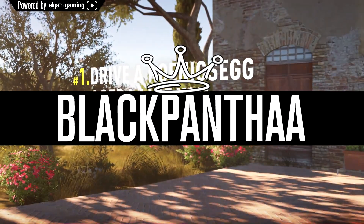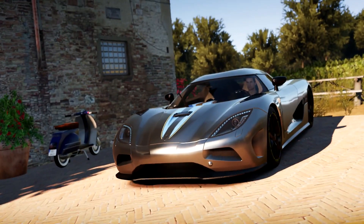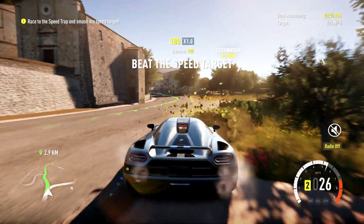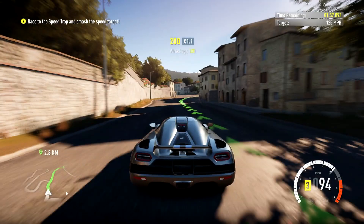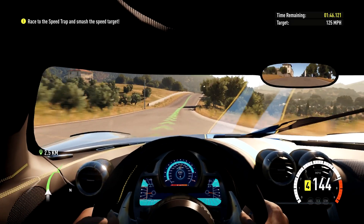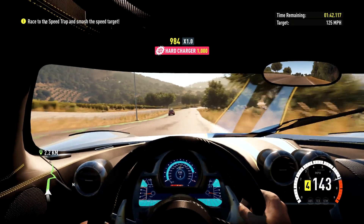Hey there guys, Black Panther here, and welcome back to some Forza Horizon 2. We're driving the Koenigsegg. How could we not? I mean, I missed it the first time, and I was kind of stupid to do so because this thing is an absolute beast. I think it's pretty much the only rear-wheel drive car in the game, so I would be silly to miss out on the opportunity to drive this beautiful thing.